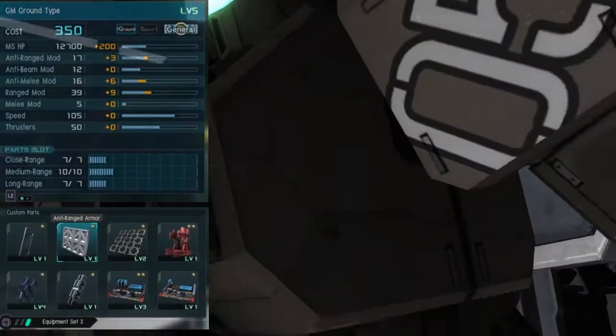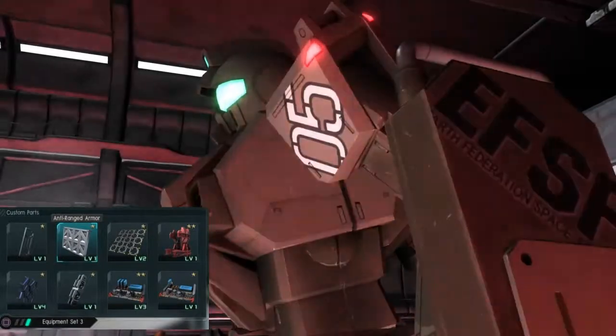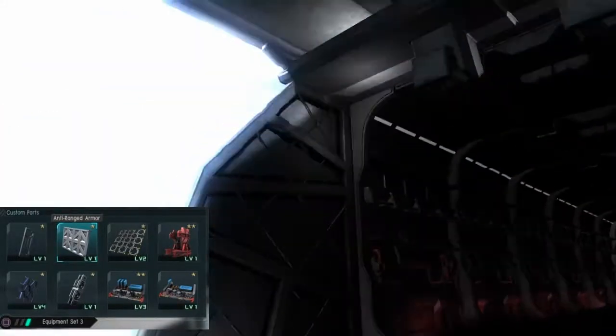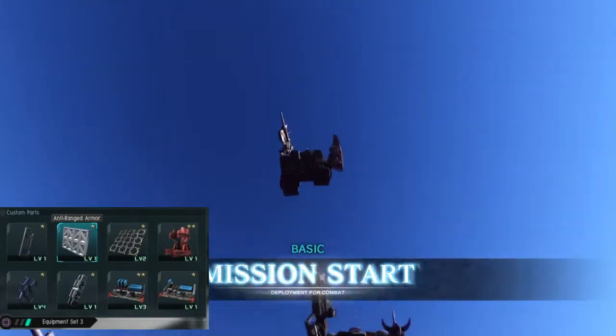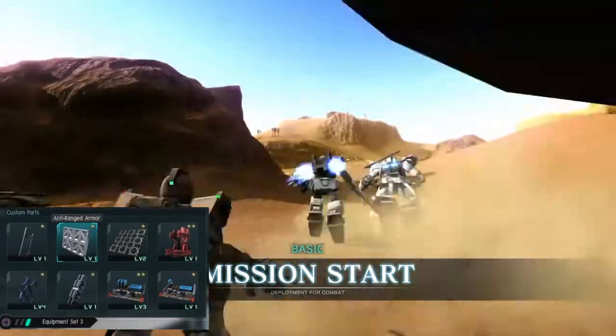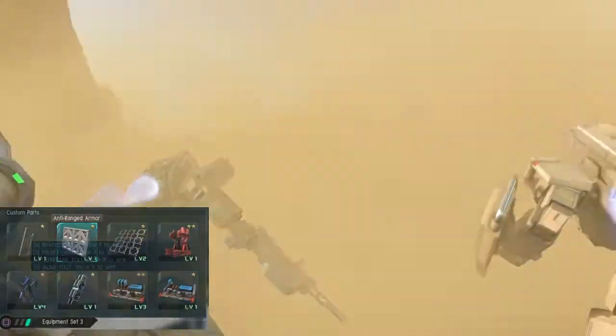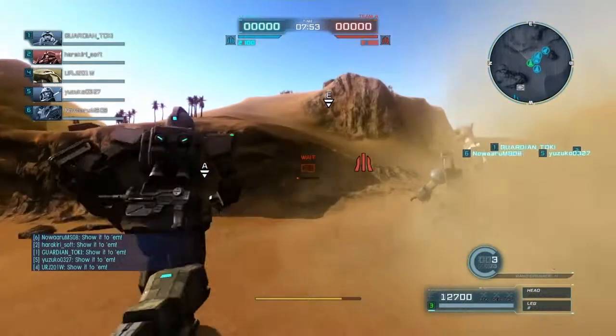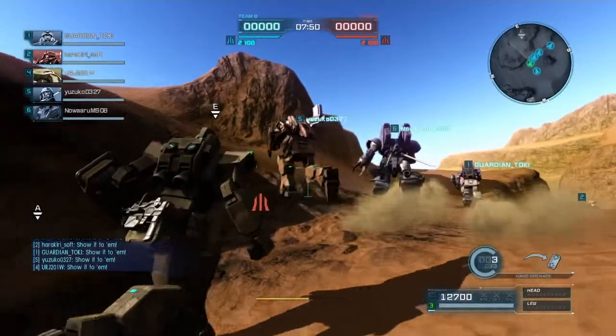You can see right there on the upgrades, we're just running my standard stuff: leg armor level 1, shooting correction 3 and 1, shield 4 and 1 — which I couldn't tell how much it came in handy until after I watched the footage. And then ballistic 1, melee 2, and just to fill out the last slot, I put frame 1 in there for a measly 200 extra health. Every little bit counts.